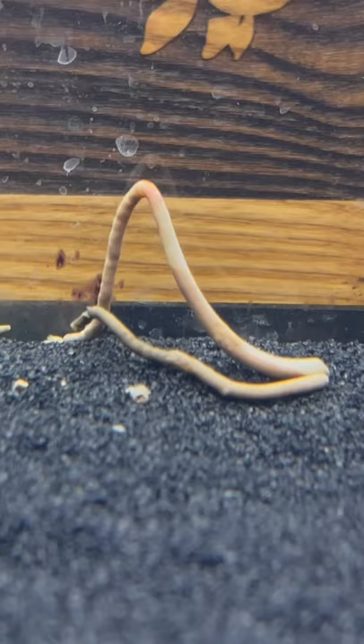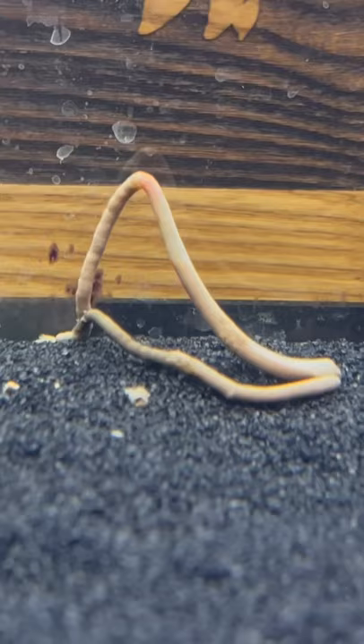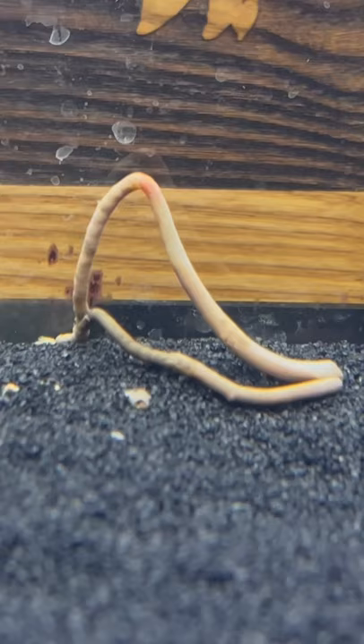Well, to those of you that guessed it was a piece of poop, you guys are correct. You might notice — why is a piece of poop propped up like that? There's actually a little gas bubble in the poop that is causing it to partially float up, while the rest of the poop does not have any gas in it. There's a current of water passing by it, making it look almost like a worm — but that is just a piece of poop with a gas bubble in it.